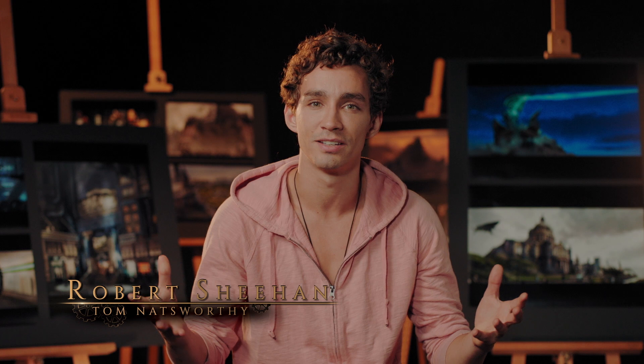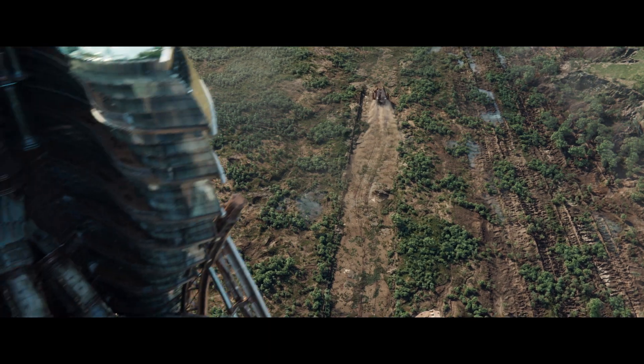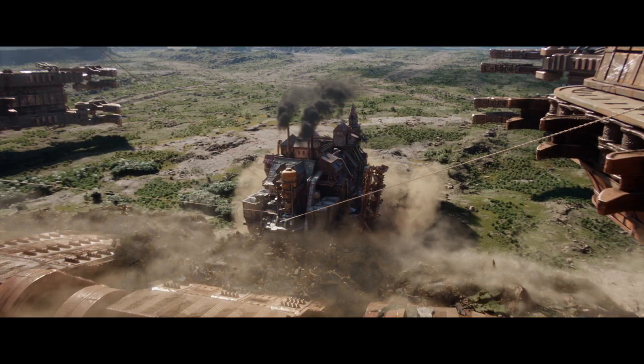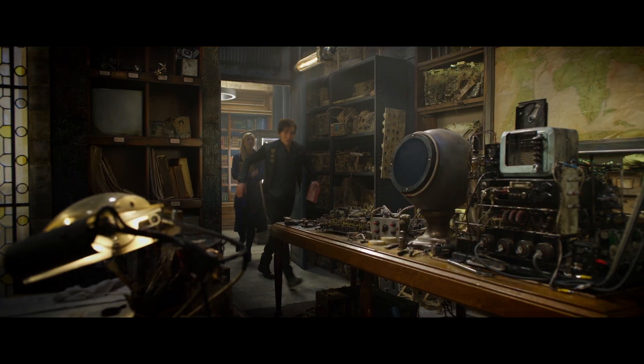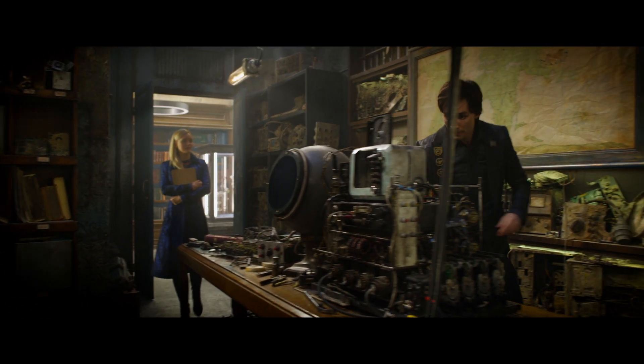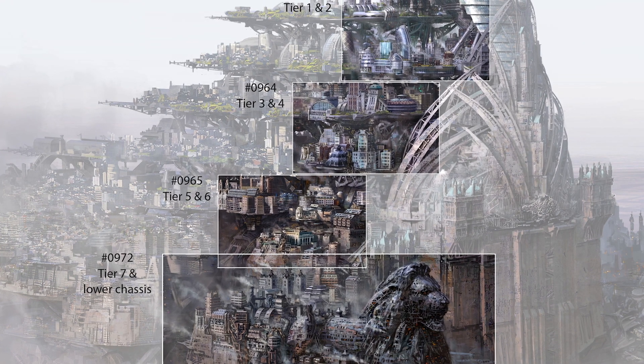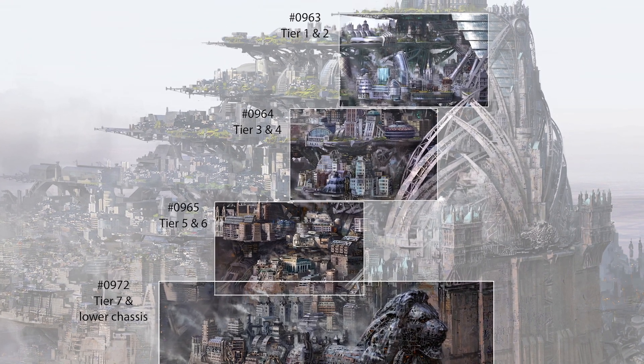What an incredible feat — putting the city of London on wheels. Once you've been ingested, there's no going back. It's a new life for you, roaming the great hunting ground. At least that's how my character Tom would have seen it earlier in the movie. Everyone in London is part of a finely oiled system of tiers, a hierarchy. And it all started with author Philip Reeve's brilliant idea to stratify humanity aboard this mighty traction city.